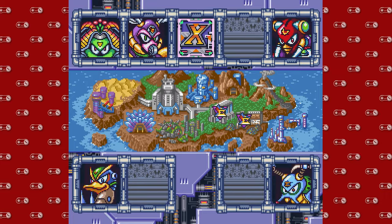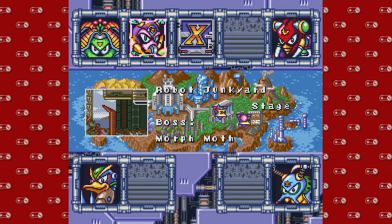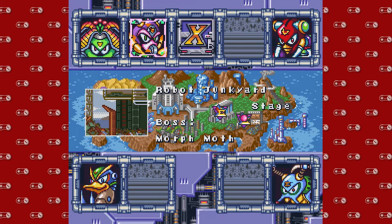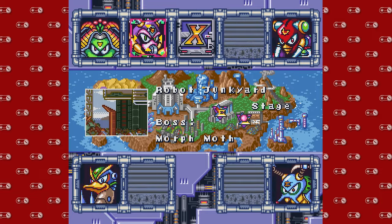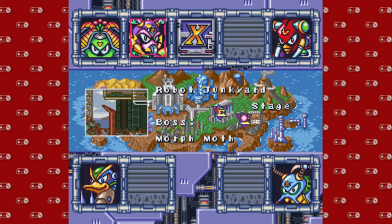And today, we are going to flutter about because we're taking on the Morph Moth — I said that really poorly — Morph Moth. I got Mush Mouth in the robot junkyard stage. And it appears that we have another one of the bonus bosses to fight, so we're going to do that too.